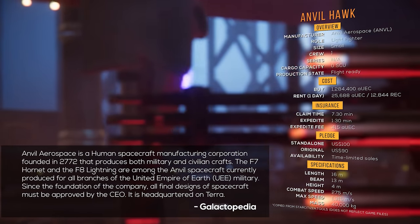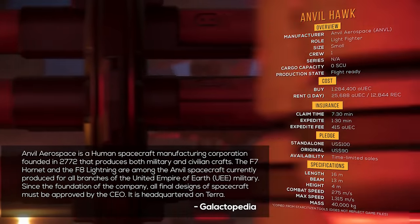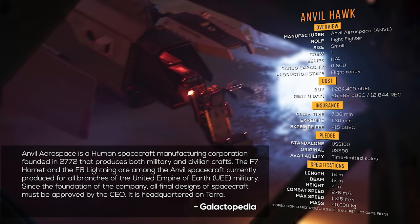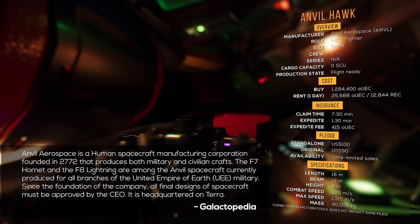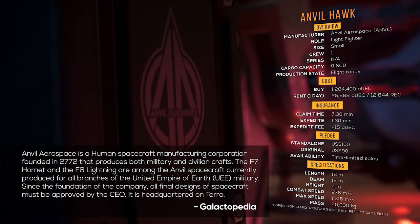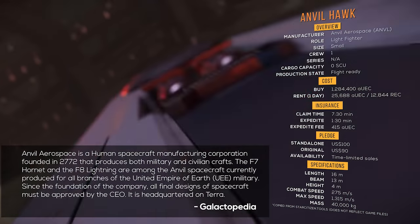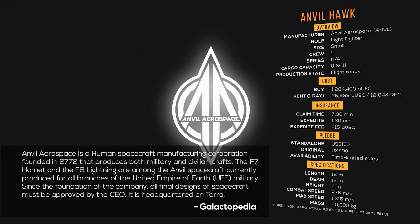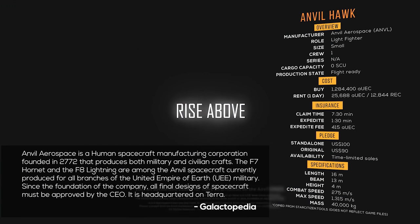Anvil Aerospace is a human spacecraft manufacturing corporation founded in 2772 that produces both military and civilian crafts. The F-7 Hornet and the F-8 Lightning are among the Anvil spacecraft currently produced for all branches of the United Empire of Earth military. Since the foundation of the company, all final designs of spacecraft must be approved by the CEO. They are headquartered on Terra.